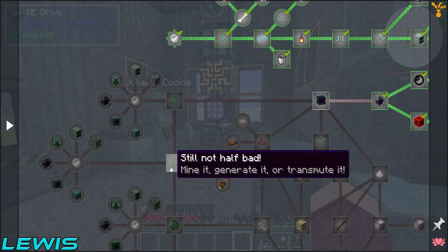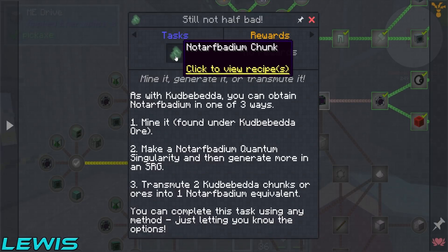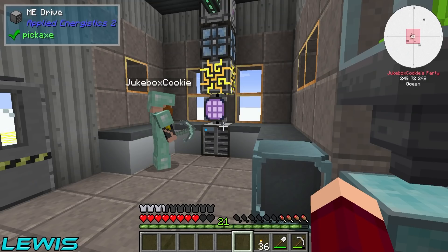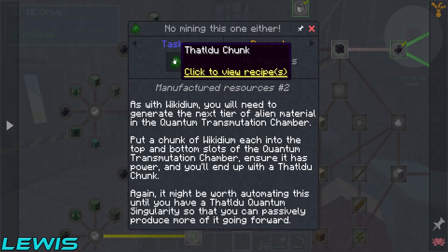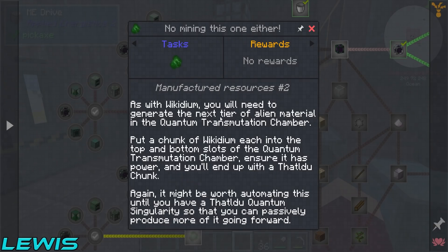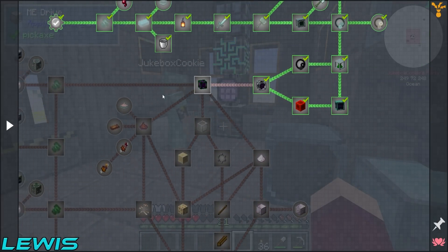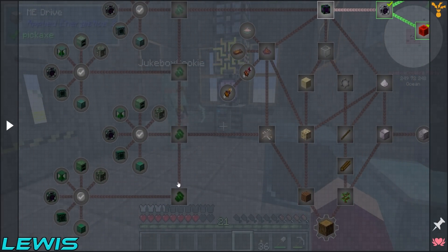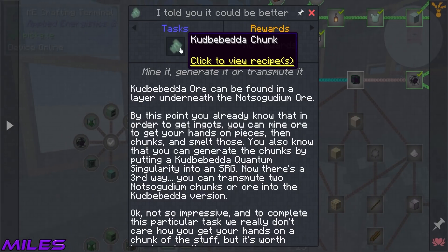Two of those together will make a... Not A Far Badium. And then a Wickedium. I want to see the list of names. If you go into the quest line and to the left of it, there's loads of them — yep, the Wickedium.